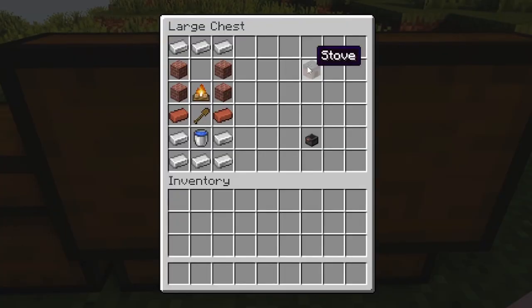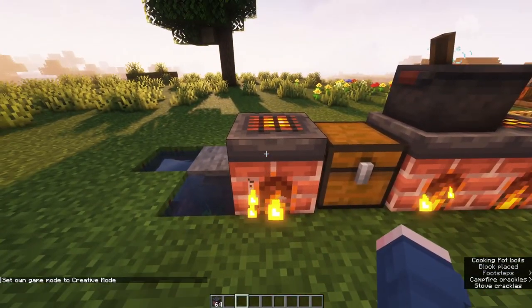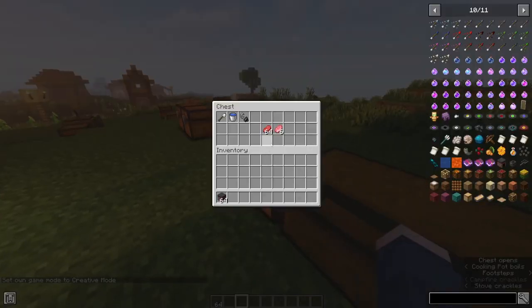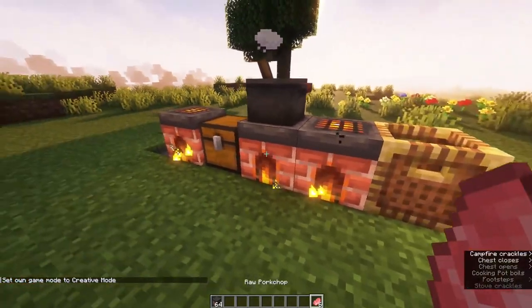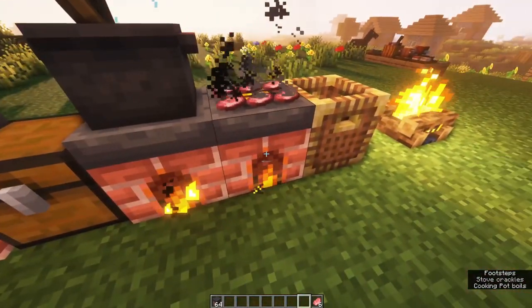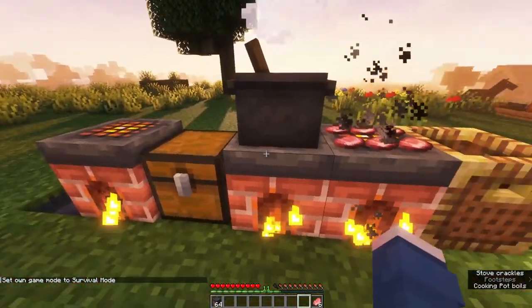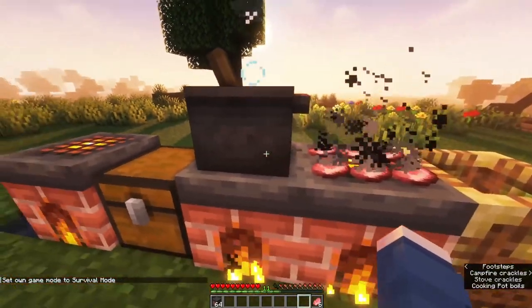Probably the first thing is the stove. The stove is effectively an upgraded campfire. As you can see in the recipe, it requires four bricks, a campfire, and three iron ingots. When you place it out in the world, it will automatically be lit. A beautiful thing with this stove is you can take six items and place them on top of the stove like you would a campfire. Once these cook, they'll pop off.